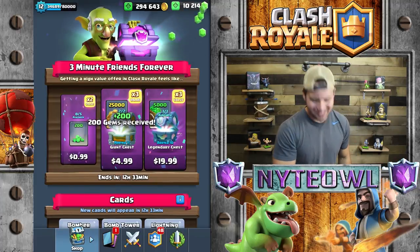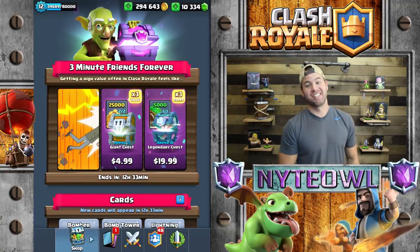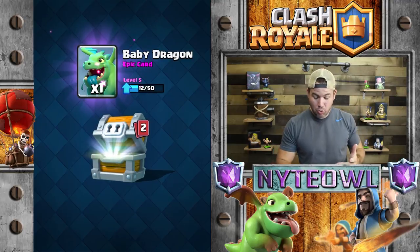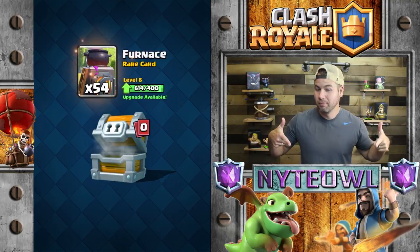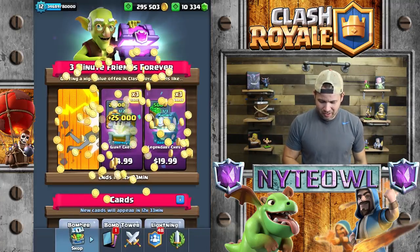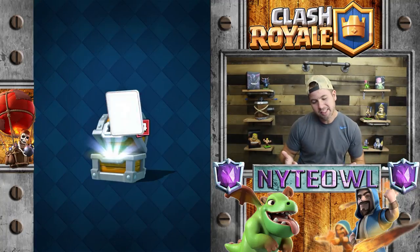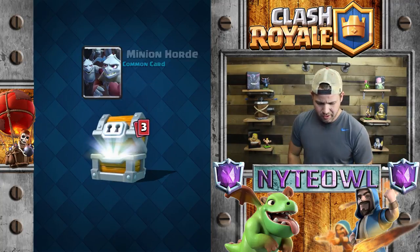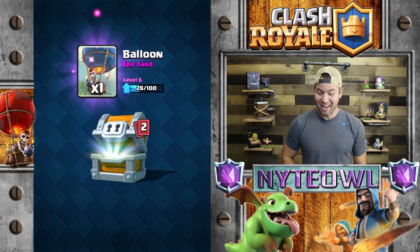There's some more gems, okay that one's taken care of. Now we're gonna get into the giant chest. We got some more gold, bomb towers, baby dragons, epic archers, flying machines, furnace — dude, don't want any furnaces.